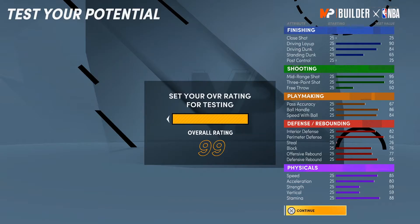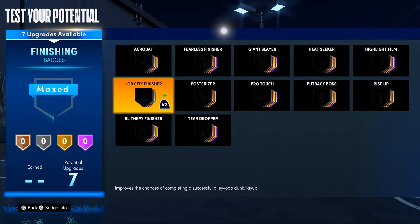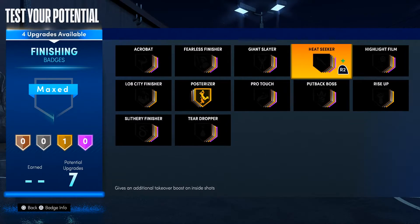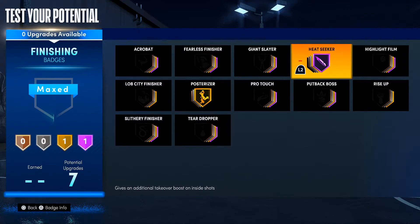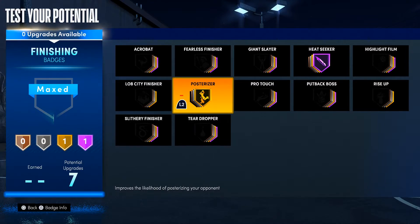At 99 — the badges I have right now: posterizer gold and heat seeker Hall of Fame. Heat seeker gives an additional takeover boost on inside shots — so that's dunks and layups. You get a boost to your takeover. Posterizer gold works just as good as posterizer Hall of Fame, don't let it fool you — I still get contact dunks, I still be bodying people to the floor.